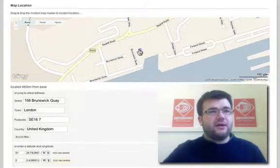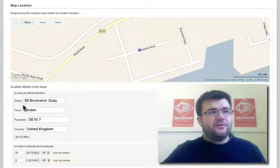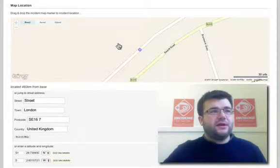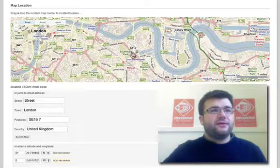I can also drag the marker — whichever road I land on, it will update the address. It will jump to put in the closest matching address it can. This is really nice and it will save that against your incident with the addresses automatically done.